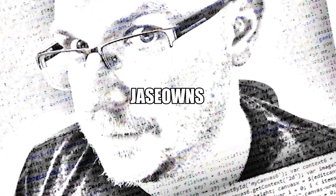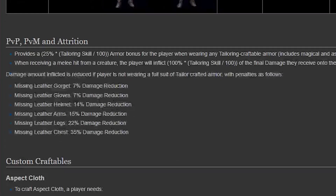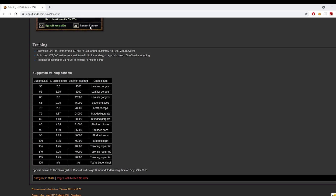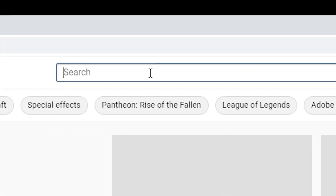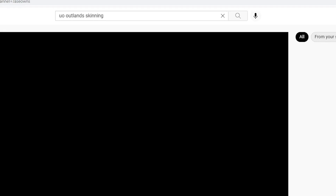Why choose tailoring? On UO Outlands, tailoring not only allows you to craft some awesome gear, but it also gives you bonuses in PvP and PvM. The first thing you want to do is gather supplies. I did make a video about that over there on YouTube — if you search for UO Outlands Skinny, this guy right here. Make sure you check that out.